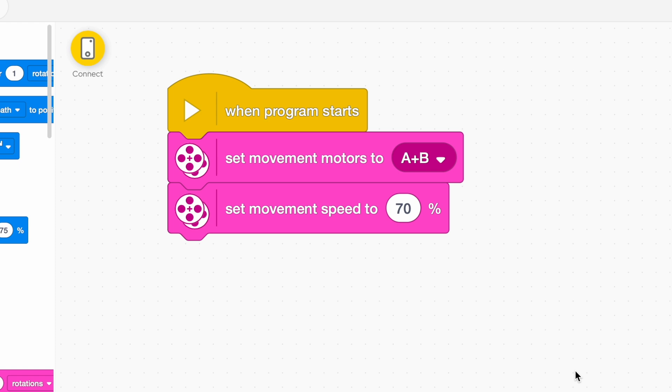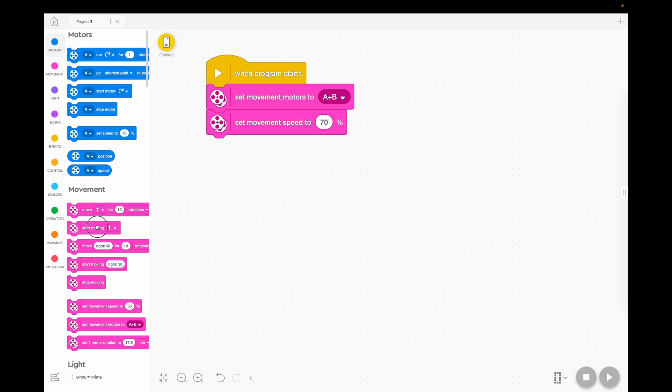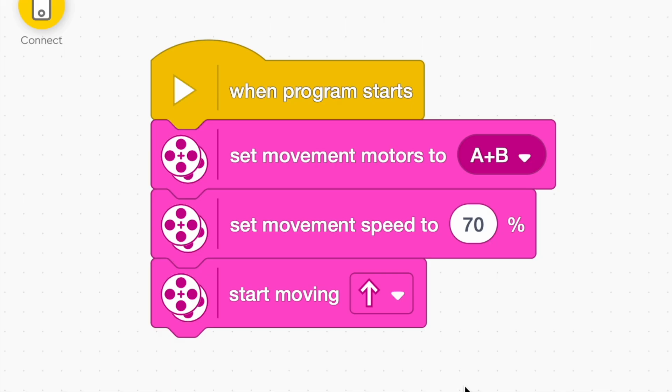Although one of the objectives is to get to halfway as quickly as you can, you just have to experiment with this. Then you want to start moving — we're going to go straight ahead using the arrow because you definitely want to go straight. Another thing about going faster than 100% is I've found that for some reason if you go faster than 100%, your vehicle often doesn't go straight. I don't know why but that's just the case.